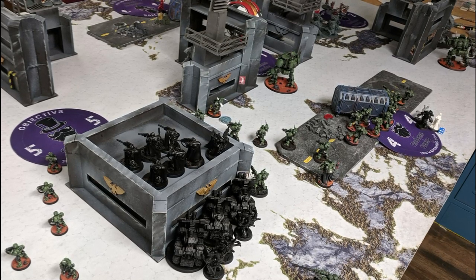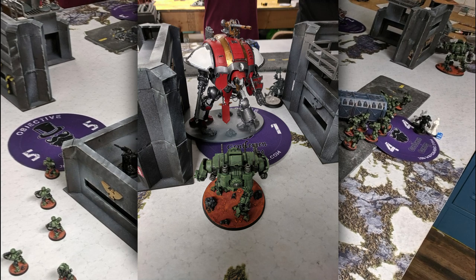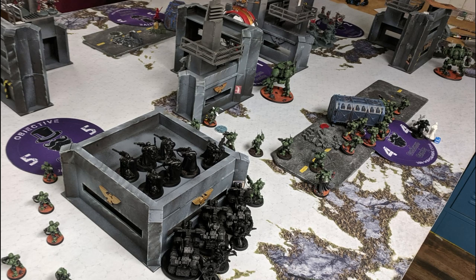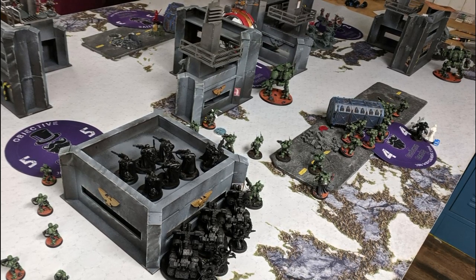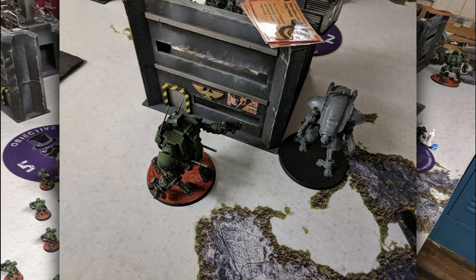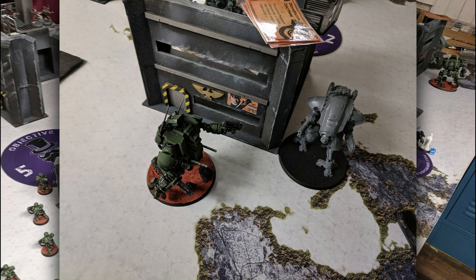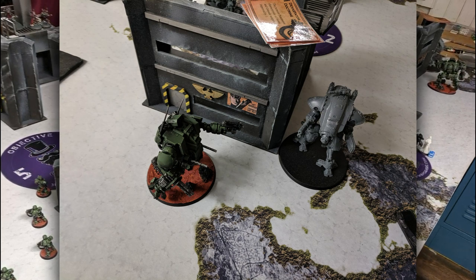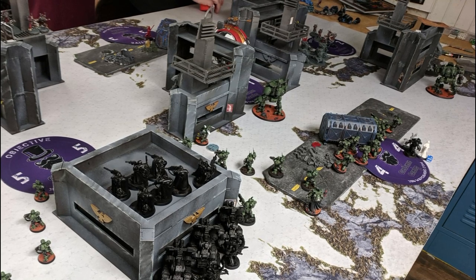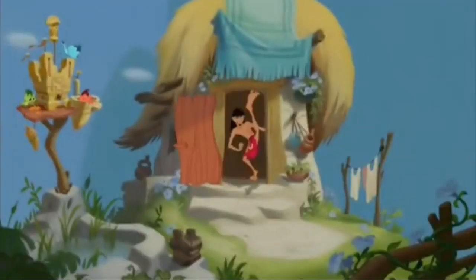My opponent's turn was pretty straightforward. I had moved an Invictor Warsuit into the path of the Knight Warden in the center — it clearly did not survive the end of that turn, absolutely destroyed in melee. The Warden couldn't move past it, but that was the plan. The remaining Armiger Warglaive on the far right moved around the ruin to attack the Invictor over there — it ate wounds in Overwatch, wasn't able to get its Meltaguns to connect on the charge, didn't quite kill the Invictor, and ended up dying or being mortally wounded in response. When my Invictor fighting the Knight Warden died, it exploded and dealt a bunch of wounds to the Warden as well.